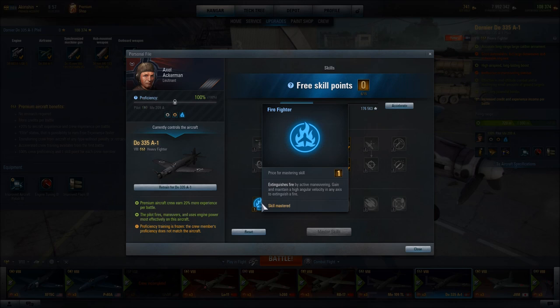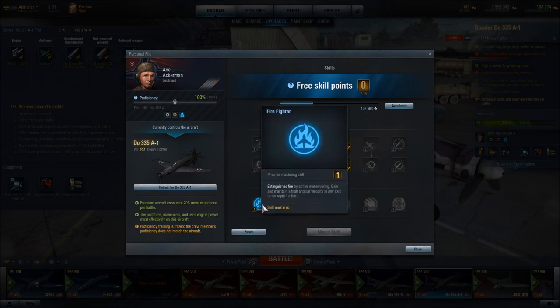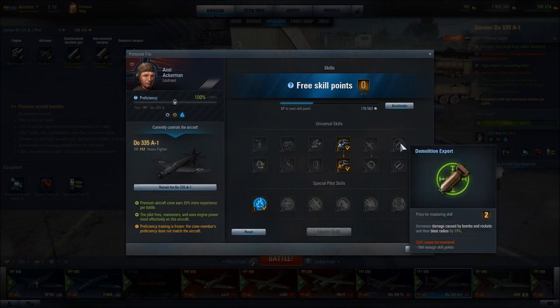I was left with one extra skill point, and I decided to put that into Firefighter to give us an option to deal with the situation where this aircraft catches on fire. That skill extinguishes fire by active maneuvering — you gain and maintain a high angular velocity in any axis to extinguish the fire. If I had an additional skill point, I would drop Firefighter and instead go with Aerodynamics Expert, because it increases the effectiveness of all three upgrades: aircraft polish, improved flaps, and engine tuning. I would also consider speccing into Demolition Expert, which increases damage caused by bombs and rockets and their blast radius by 15%. This aircraft does have four good bombs, so it's worth accentuating their effects.